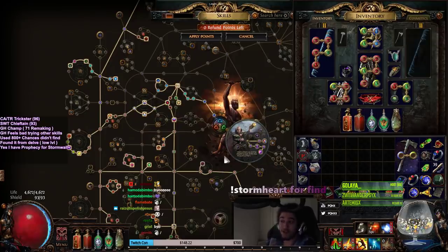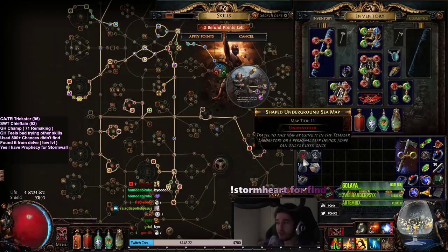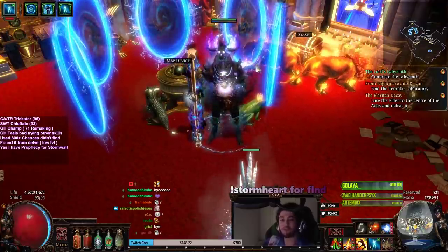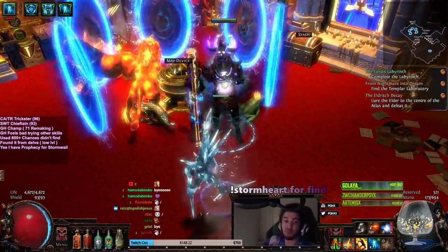The thing is, if I was playing hardcore, even though this is Flicker Strike, there is a really good way to play this character. And that is essentially shaping your atlas so you can only have certain types of maps and running those — things like Haunted Mansion, Toxic Sewers, Plateau, Atoll. Maps like that, this build will feel phenomenal on. But other maps, it's just going to feel really, really bad.